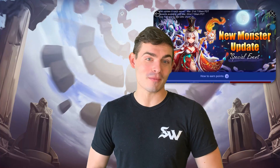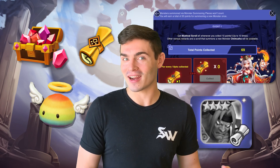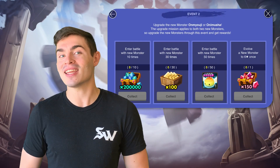From now until mid-March, we've got the return of the new monster summon event where you can get stuff and also one of the new Nat 4s — either wind, water, or fire — at the end of it. But the event doesn't stop there. Once you get that 4-star, you can get additional rewards by bringing it into multiple battles. Which one do you guys think looks the coolest?